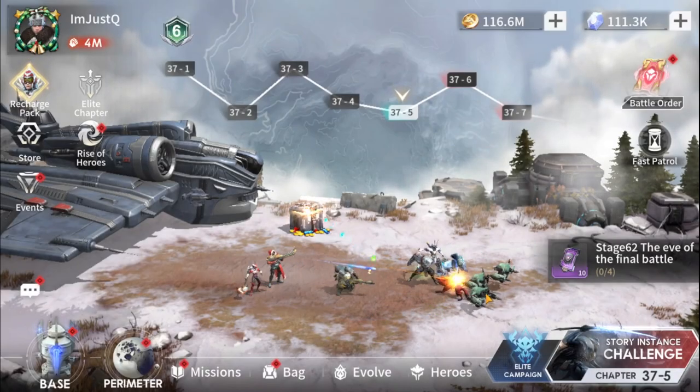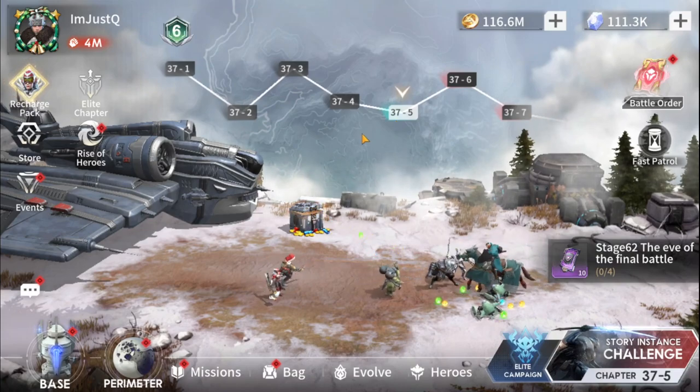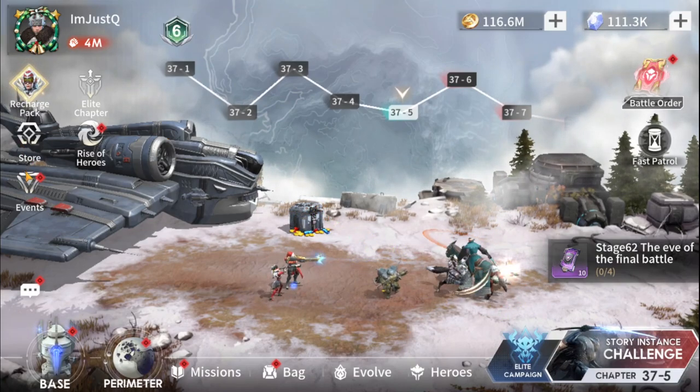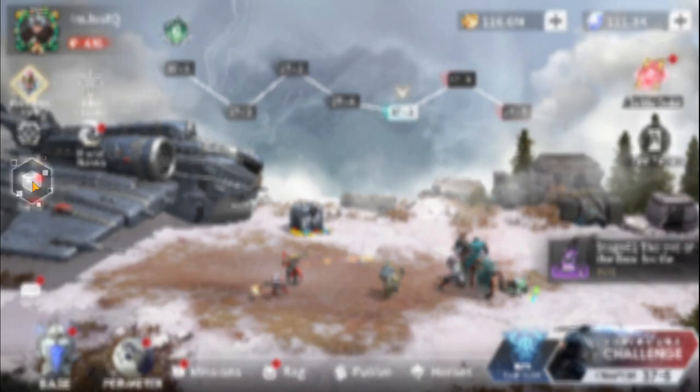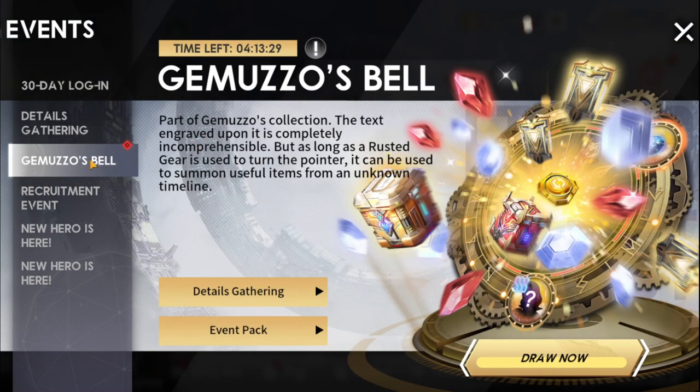Hey everybody, I'm Just Q and I'm back with some more Eternal Evolution. What we're doing today is going through our spins for Jamuzo's Bell. Of course the event is coming to an end here — it's actually decently late into the evening where I am — and I'm just gonna go ahead and knock out my pools.